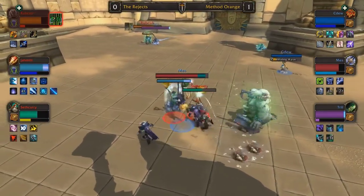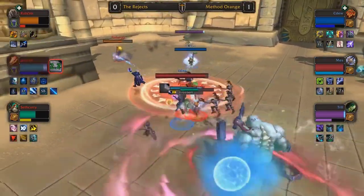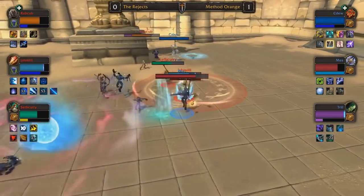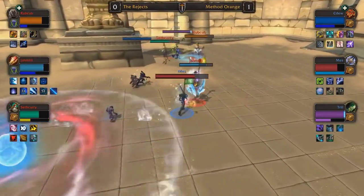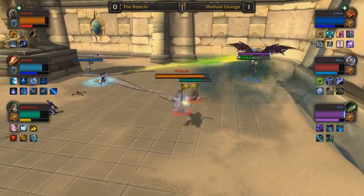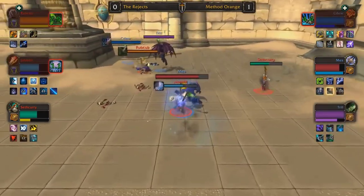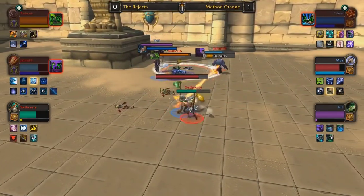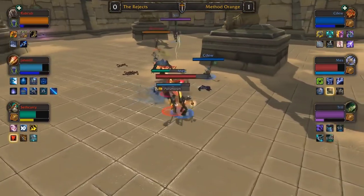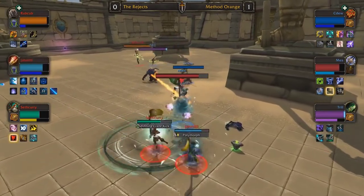Seth Curry trying to keep Trill off Jamili's back, but as I said, it's a two-versus-two that goes in favor of Method Orange and a one-versus-one that goes in favor of Method Orange. Unless Jamili and Seth Curry change up their targeting to create a more favorable three-versus-three setup, I'm not sure they'll be able to. Seth Curry marching over to Trill trying to snare him and target him down — it's typically seen as targeting the Demon Hunter before dampening, then deeper into dampening you switch to the Death Knight.